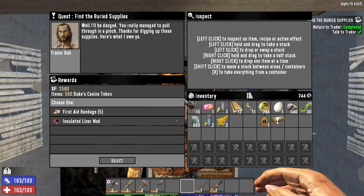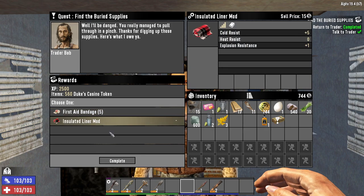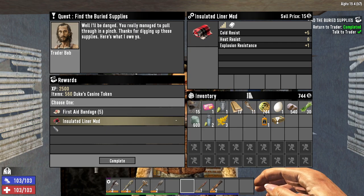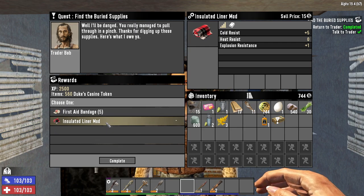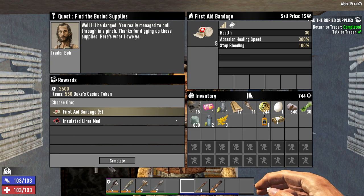I've completed your quest. So this is the reward screen — you get to choose one reward. These will be basically randomised depending on the loot table it accesses. In this particular instance I am going to pick five first aid bandages because that is a really good thing. You can see each of these gives you 30 health when you use them, they also stop bleeding and increase the abrasion healing speed. We're going to get 2,500 XP and 568 Duke's casino coins. There are ways to increase the amount of coins you get and ways to increase the number of choices — both are with perks in the intellect tree.